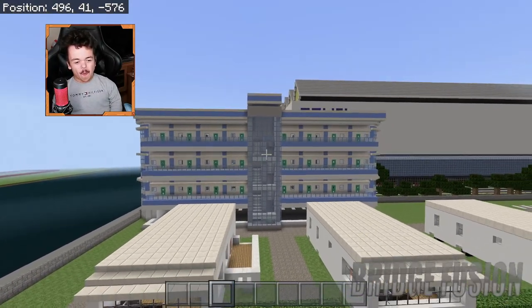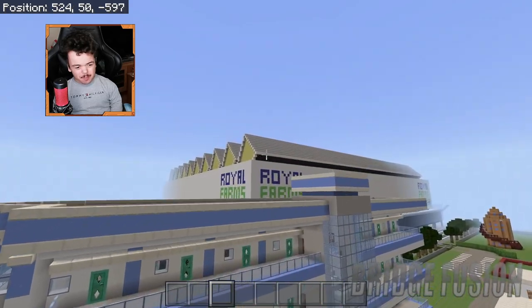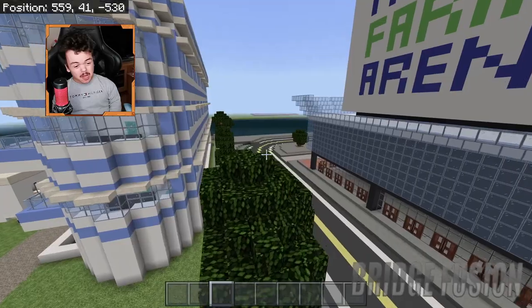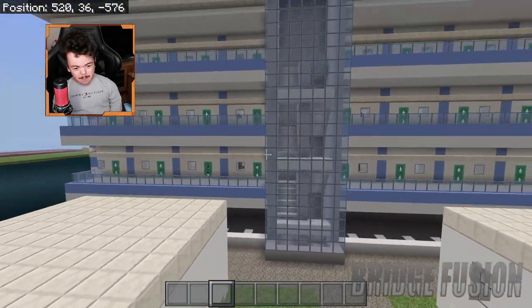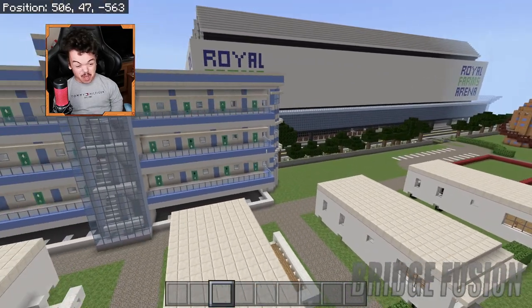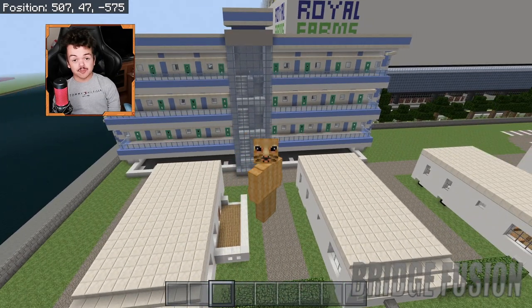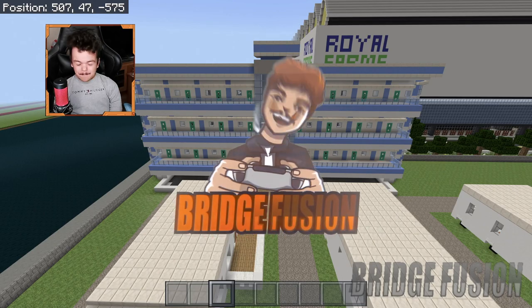Wow, there it is guys - there is my Blue Skies Apartment! It's all filled in now and I've done a little edging around as well with the blue and slabs. Oh my god, that's literally turned out a lot better than I thought it would. I'd love to know what you guys think down in the comment section below. All I need to do now is the support beams for the car park underneath. If you did enjoy this, please smash that like button, subscribe - hopefully in 2023 I'll hit 3,000 subscribers. Peace out guys!